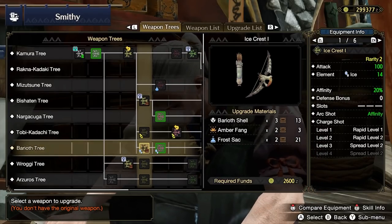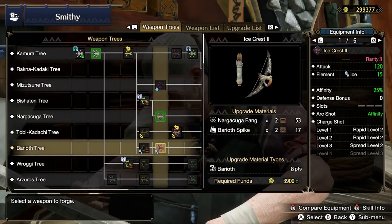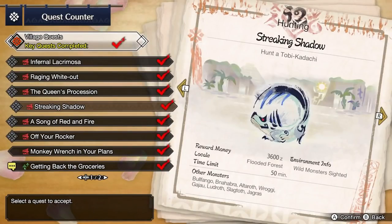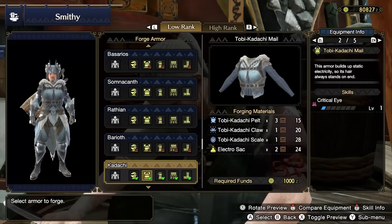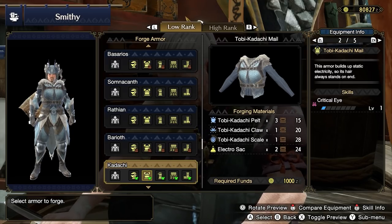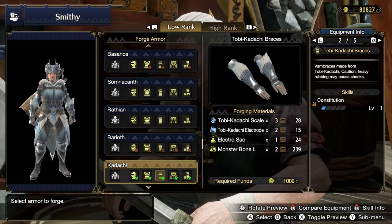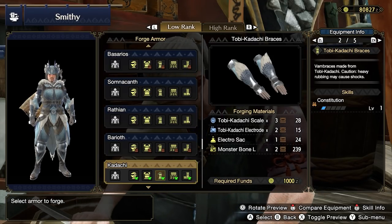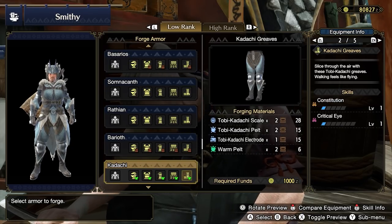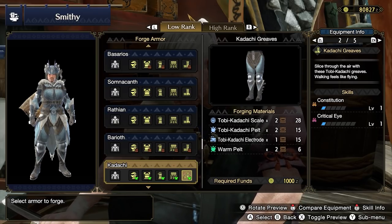You can forge the Ice Crest if you want, or skip it and stick with your current bow. Next on the hit list is Tobi-Kadachi in the key quest The Streaking Shadow. Tobi-Kadachi has some armor upgrades for your consideration — the Tobi-Kadachi Mail for Critical Eye, and the Tobi-Kadachi Braces have Constitution which you may be interested in. Both should be considered more side grades than true upgrades. The Kodachi Greaves have both Constitution and Critical Eye and are a nice pickup, but not necessarily better than the Ingot Greaves.